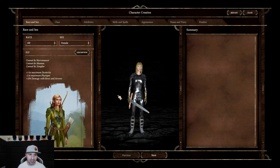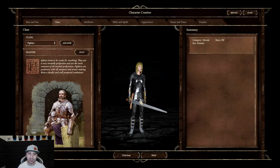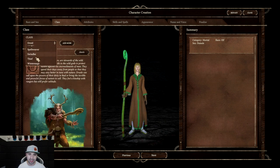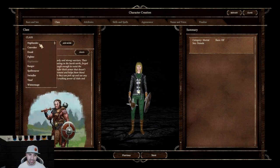Now that we've got our elf, seen our description and stats, we are moving on to class — because you pick your race and then pick the class for that race. In here it's literally the exact same steps. You have cleric, convoker, druid, fighter, highlander, ranger, spellweaver, swindler, thief, and winter mage. Every single one of these has its own lore and stats behind it.